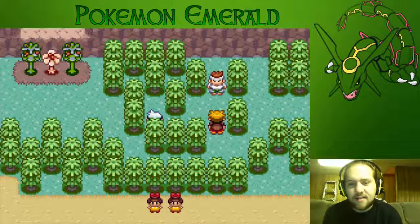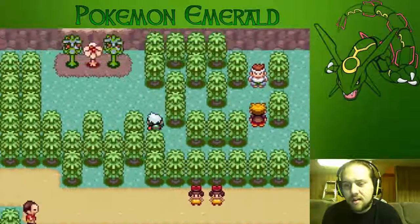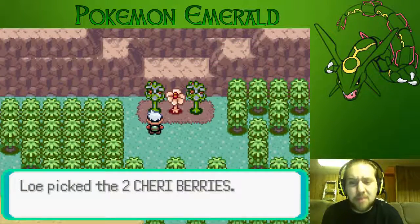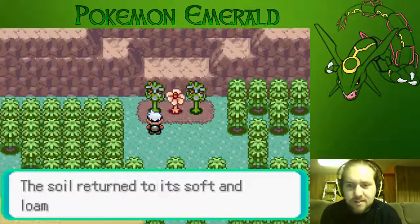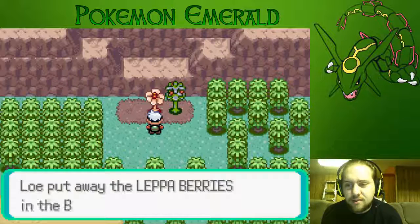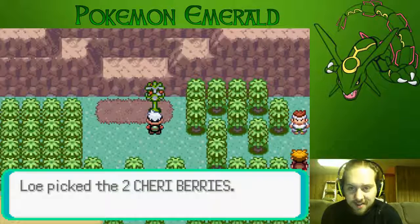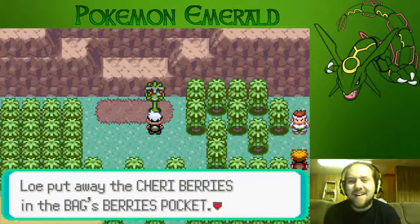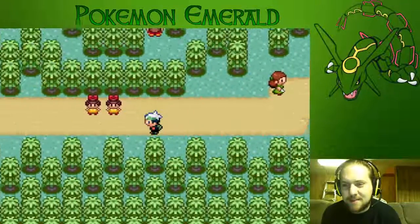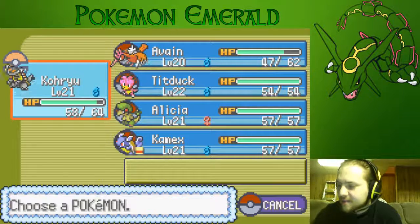Don't play with my emotions like that! If you don't know why I react like this when I find a Hard Stone, it's because I could have put that on my Pupitar. I'm so upset about that. There we go — substituted the F-word. It's a start.